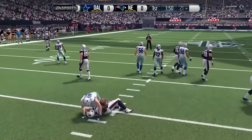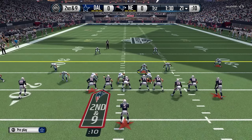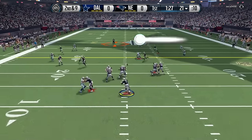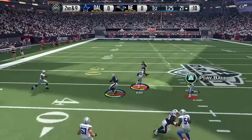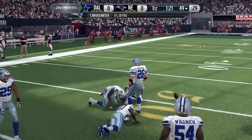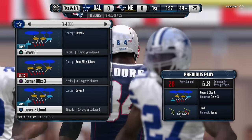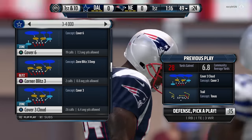Good run defense there for us on first down. It looks like he's going to run five wide — a passing formation — and he's going to go over the middle. We can't just let him throw it up deep like that to Herman Moore. We've got to have better coverage than that.